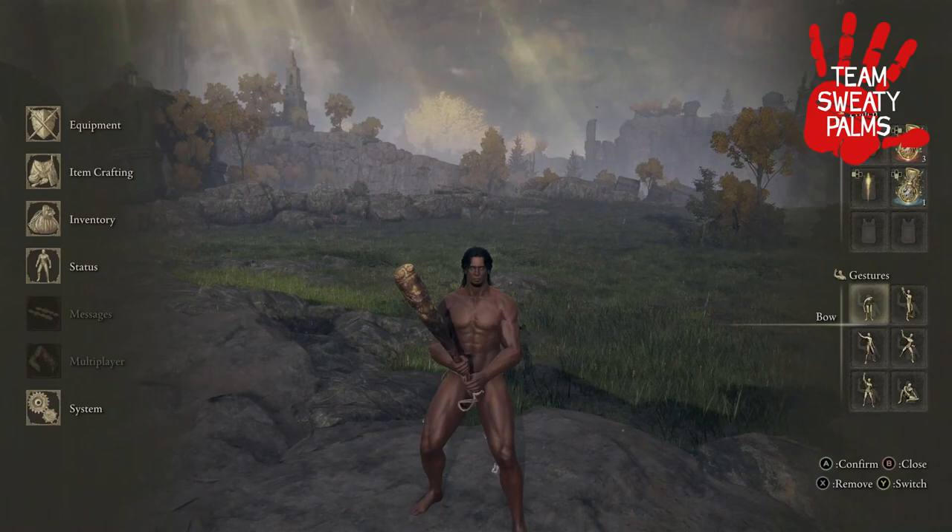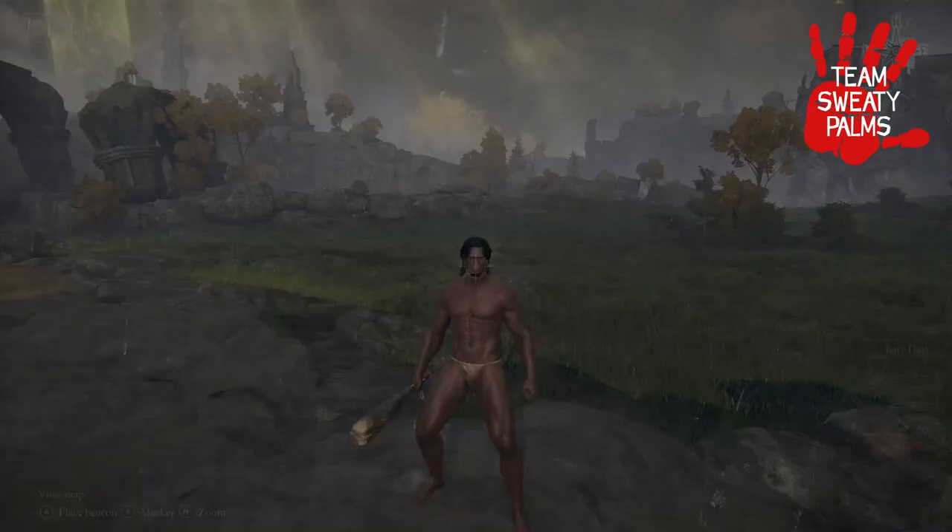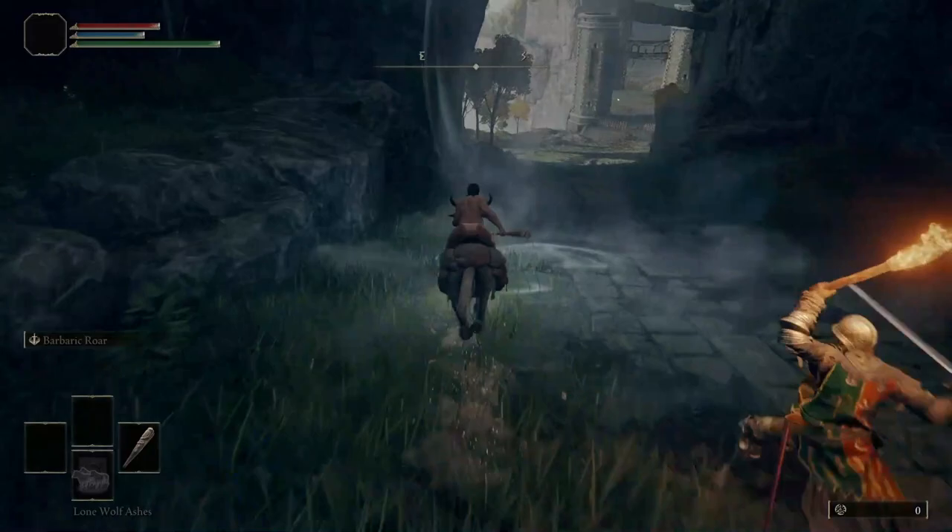Fire up that machine and let's get going. In the previous tutorial, we left off at the isolated merchant shack in the Weeping Peninsula. First off, let's fast travel back to the Agheel Lake South Site of Grace. Follow along as we path ourselves over to a new location, Fort Haight.